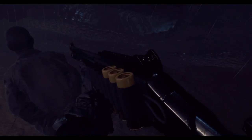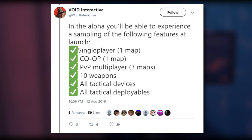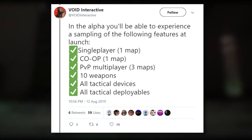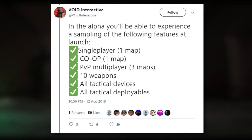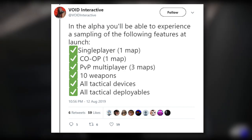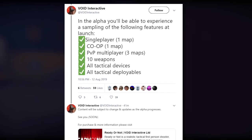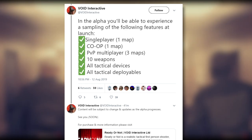They give a little more detail as to what we're going to see in the Alpha. In the Alpha, you'll be able to experience a sampling of the following features at launch: single player - one map, co-op - one map, PvP multiplayer - three maps, ten weapons, all tactical devices, all tactical deployables. Content will be subject to change and updates as the Alpha progresses. See you soon.